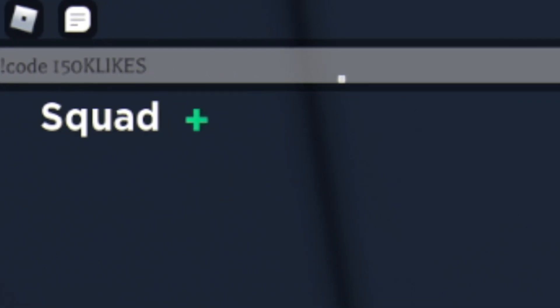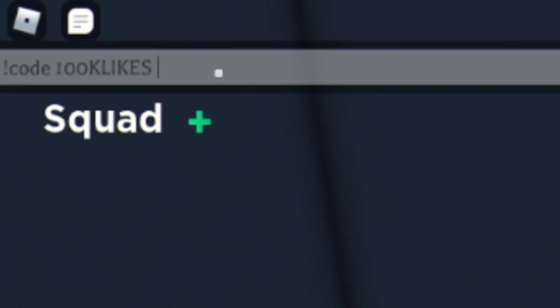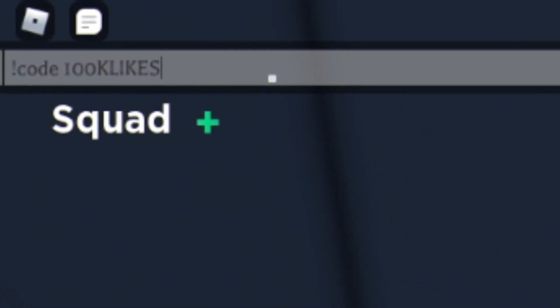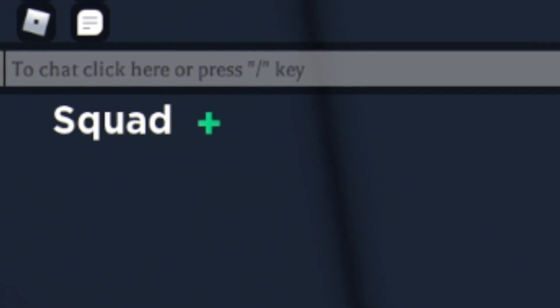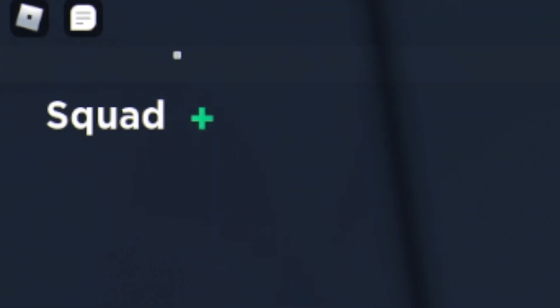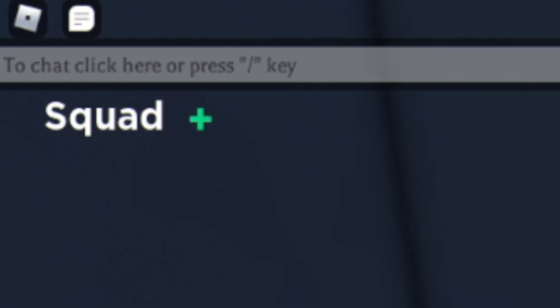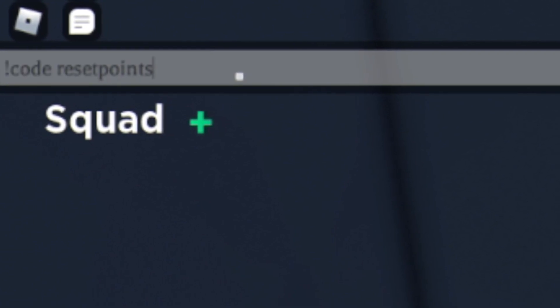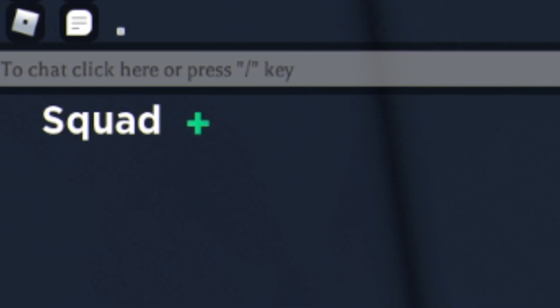After that we have the code 150klikes — enter that one in there. Then we have the code 100klikes. Make sure to put in the capitals like me. After that we have the code wipe potion, just like this. And finally, we have the code reset points — click Enter on your keyboard and that one is going to give you guys a points reset.